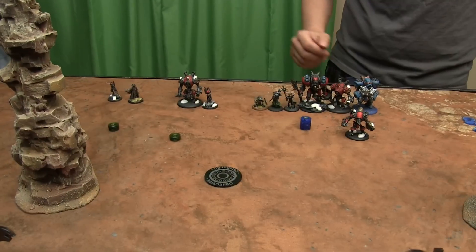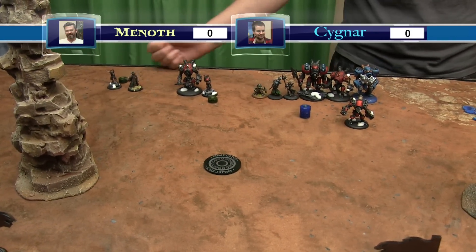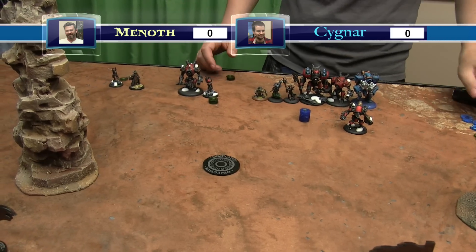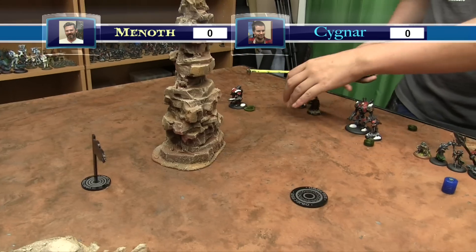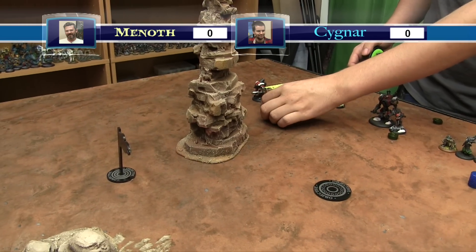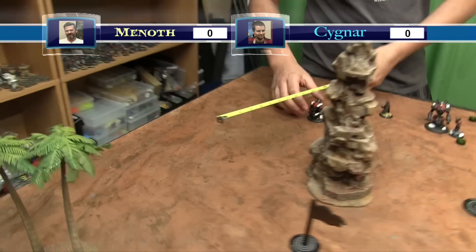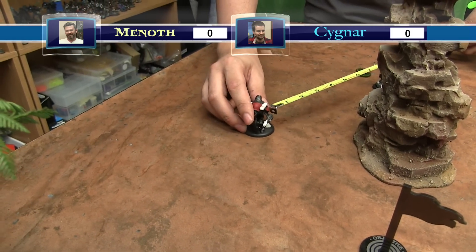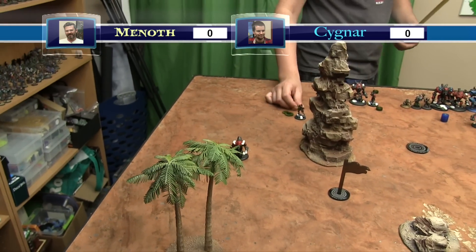First turn goes to Cygnar. Allocations - not enough focus to power them all up but not giving them any more. Jakes is going to go - she'll spend three and put Sidekick onto her Hunter, then just advance six. Sidekick gives him plus two defense, and if he's base to base with her another plus two defense for her. Hunter runs ten - he's got Extended Control so he can be sixteen inches away from her.